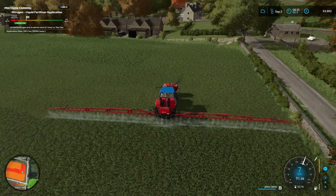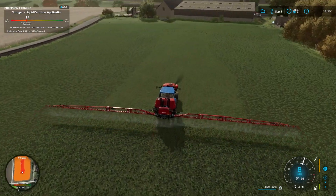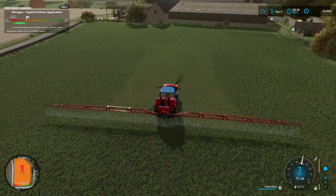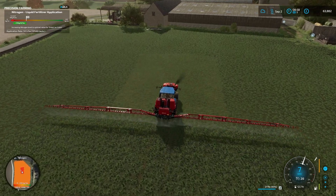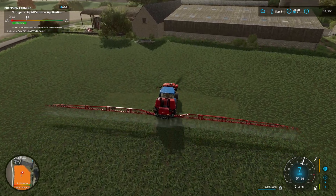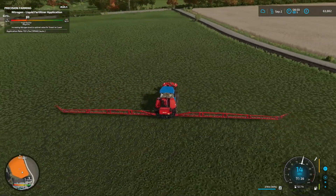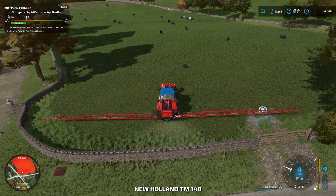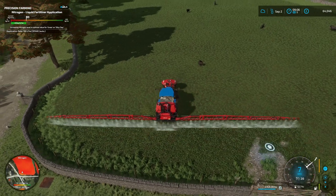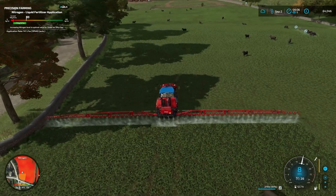I think we've used hardly any liquid fertilizer and we're almost finished this field. Now shall we get the rest done speedily - well, we're going at 7 miles an hour, so I don't think anything is actually that speedy. We won't get any speeding tickets. Okay, first field ticked off. So this next field might be a bit more challenging just with the fact it has a lot of walls around it, so I need to be wary of those.